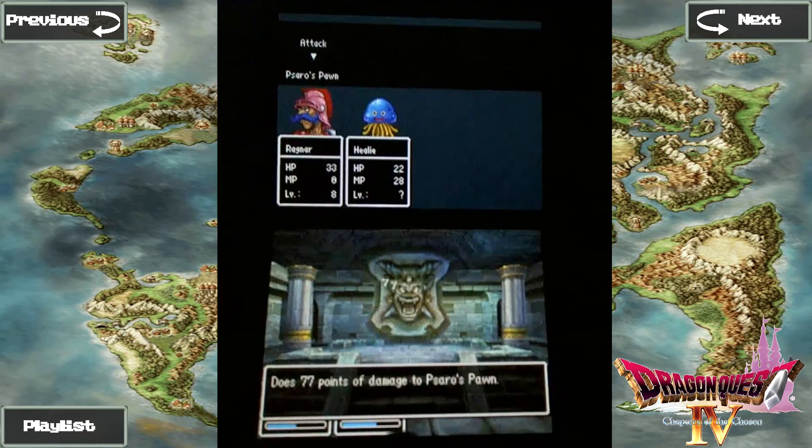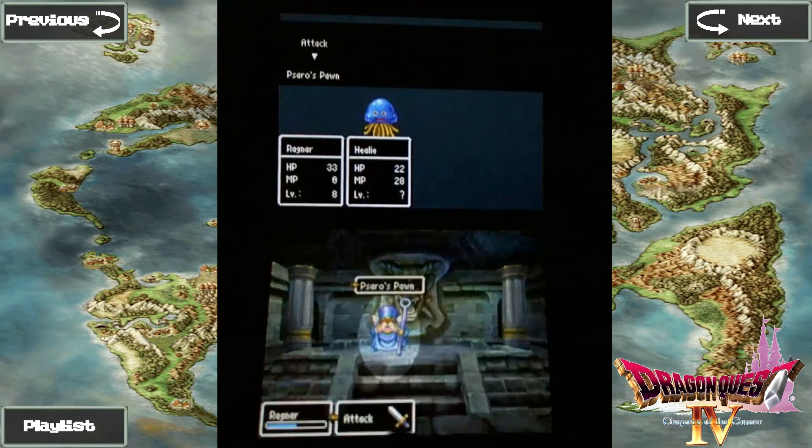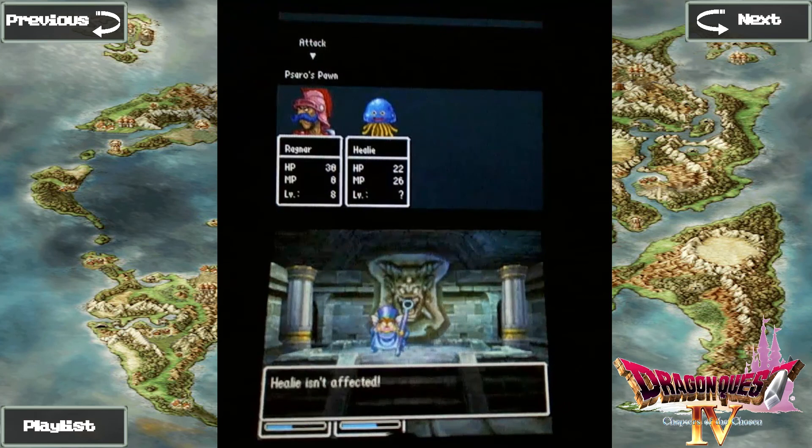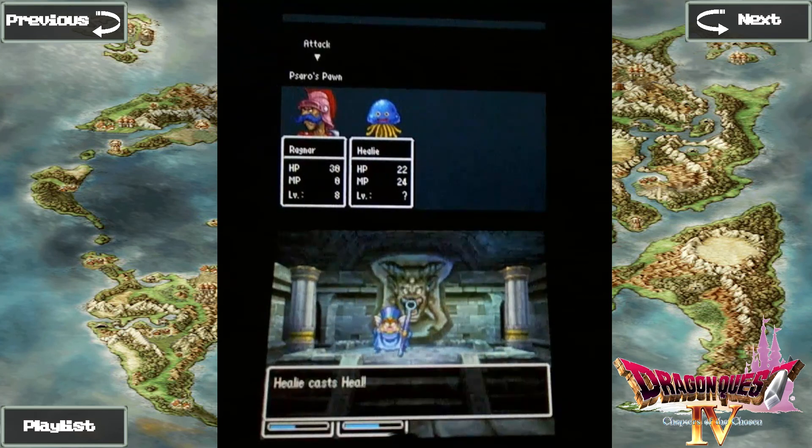So basically this is how our first boss fight will go — just keep pressure on him and he'll go down before you know it. If Healy has MP, you could probably just mindlessly mash A throughout this fight, because Healy will keep you alive and Healy seems to be unaffected by all this guy's spells. Got a critical hit on killing him, but if I didn't, he would have died in like two more turns probably.